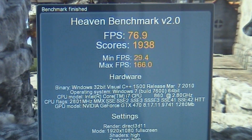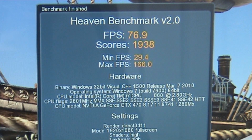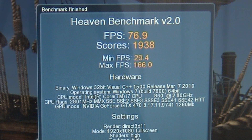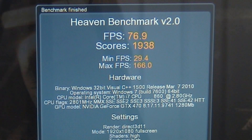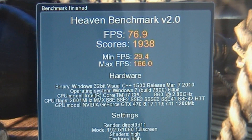Alright, so here are the scores of the Heaven Benchmark 2.0. The average frame rate is about 76.9 and it's scoring about 19.38. Minimum frame rate is 29.4, max is 166. Not too bad.